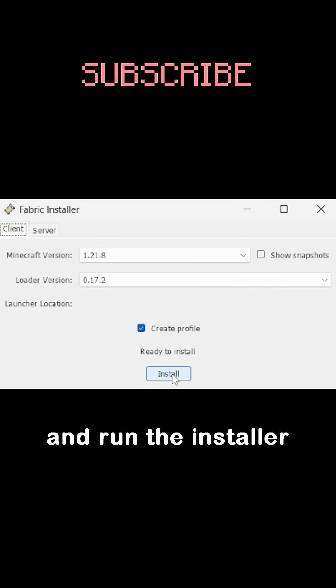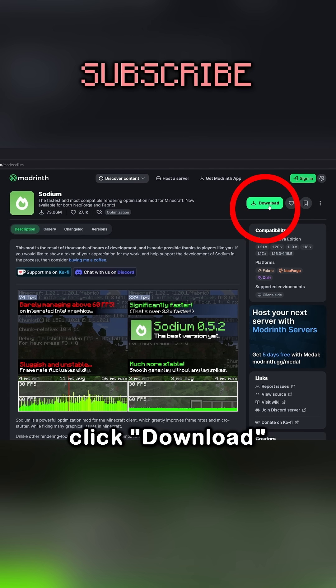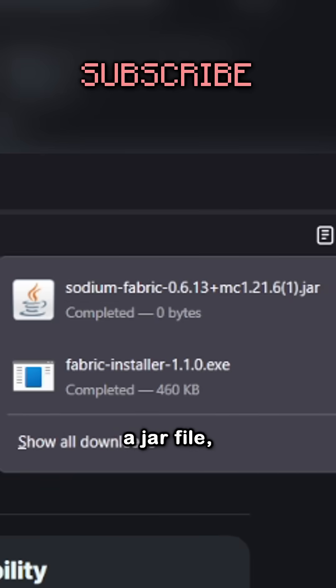First, you have to download Fabric from FabricMC.net and run the installer for the given version. Then go to modrinth.com/mod/sodium, click download and select your game version and then Fabric, which will download a jar file.